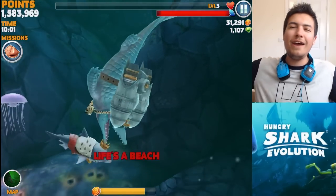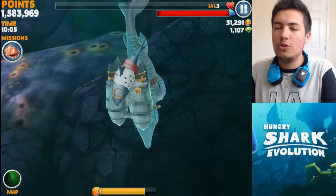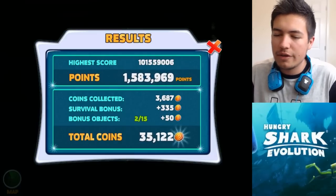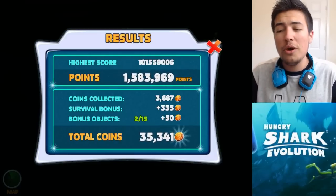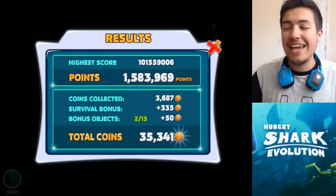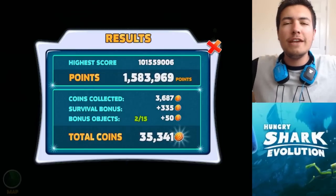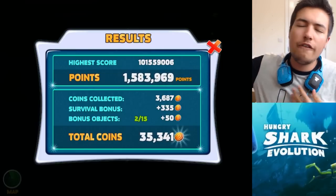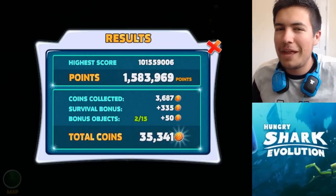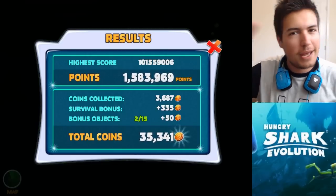And there we go guys — that is gonna be our final death. I hope you enjoyed showing off the new king there. Look at him, making sure I'm okay. What did we get in terms of coins? We're on 35,341 coins — that's insane. That's a 90% increase, which is just incredible. I hope you enjoyed it, guys. If you did, hit the like button down below. Let's see if we can get over 5,000 likes on this episode and we'll go unlock the RoboShark — I haven't played with him yet. Make sure you check out Free My Apps link down below. Until next time, thank you for watching. Peace out.